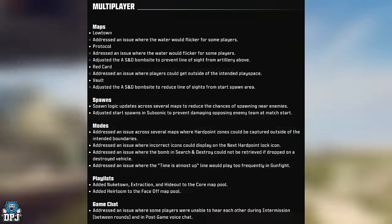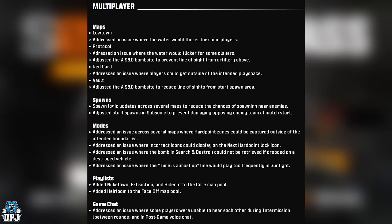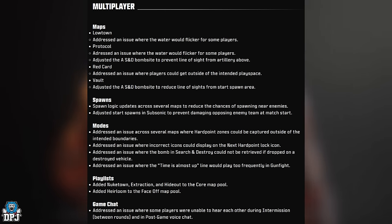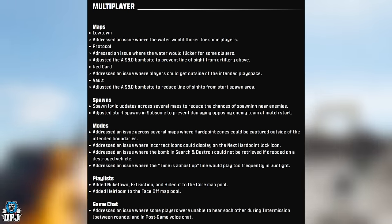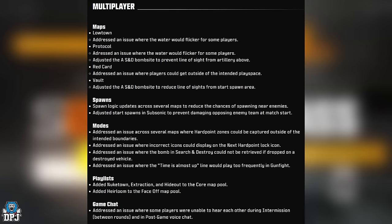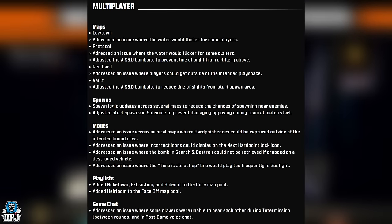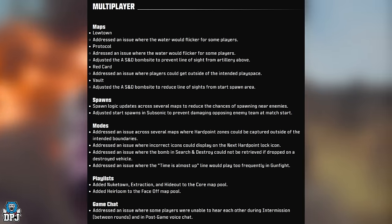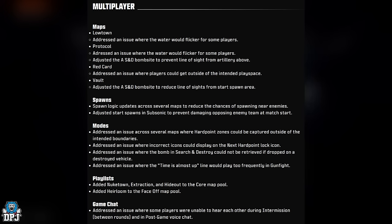Multiplayer map changes: Low Town — addressed flickering water. Protocol — addressed flickering water. Adjusted the Search and Destroy bomb site on Protocol to prevent artillery line of sight. Red Card — addressed players getting outside the intended base vault and adjusted the SND bomb site to reduce line of sight from the start spawn area. Spawn logic updates across several maps to reduce the chance of spawning near enemies.